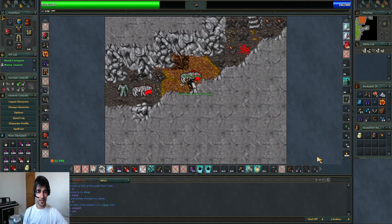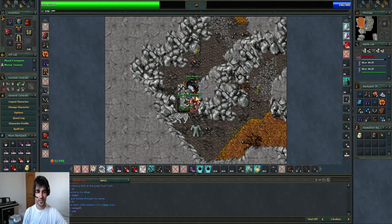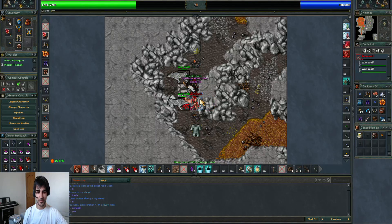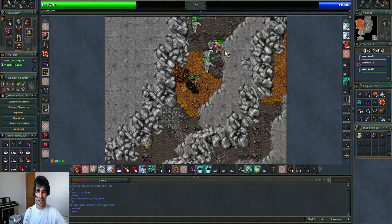I was looking for a place to hunt and I couldn't find any place. The respawn is usually free because people don't kill werewolves often — they are quite annoying. They debuff shielding and summon werewolves, which is annoying. So this is the reason most people don't like hunting them.